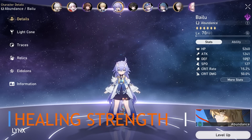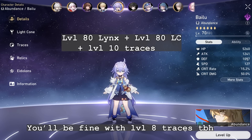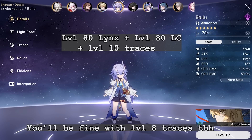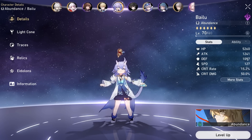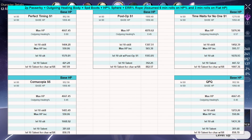Assuming a level 80 Lynx with a level 80 light cone — and considering level 10 traces, since getting 3 traces to level 10 on her is cheaper than getting 2 traces to level 10 on a 5-star unit — you can see the healing amounts for different light cones. Bailu's light cone will provide the best healing overall. Cornucopia provides the best healing on skill and ult. Post-Op and Perfect Timing may not provide the same level of healing, but they offer better utility. Her healing looks similar to Natasha's, but with the max HP boost and continuous healing on everyone from her ult, she's a lot stronger.